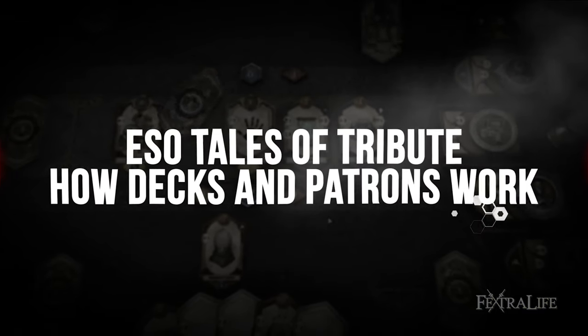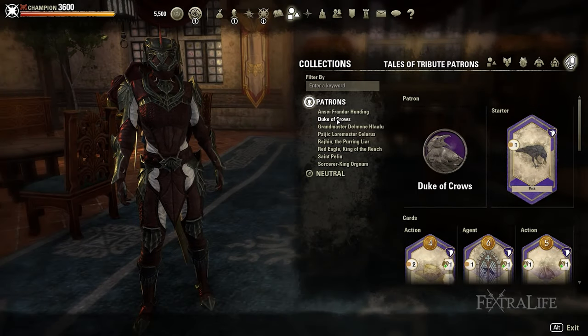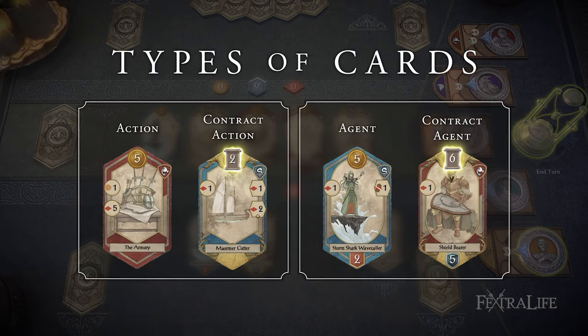When it comes to patrons, there are a total of 8 with corresponding decks that you can collect. Each deck is comprised of 20 cards with different types including Actions, Agents, Contract Actions, and Contract Agents. Let's go through these one by one.